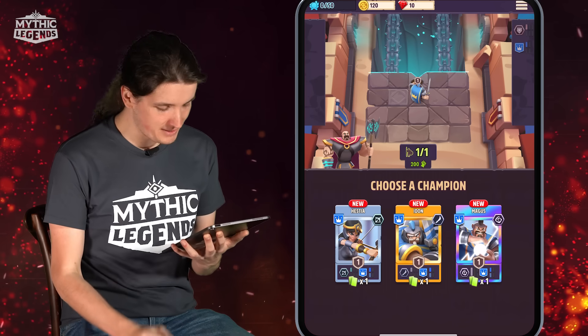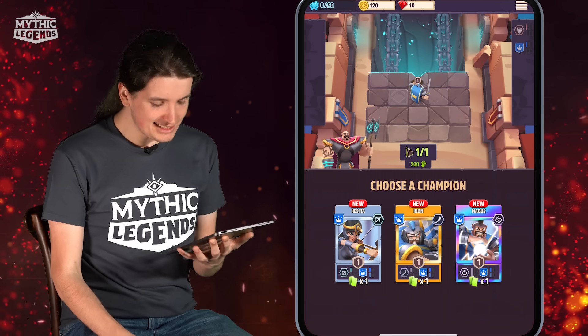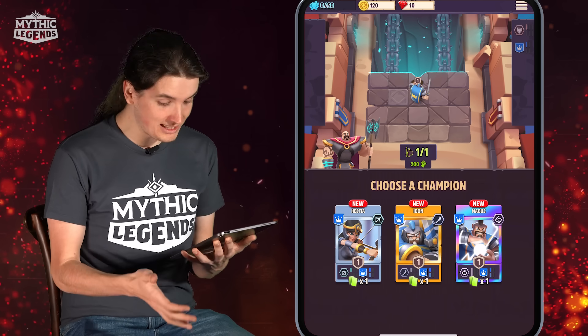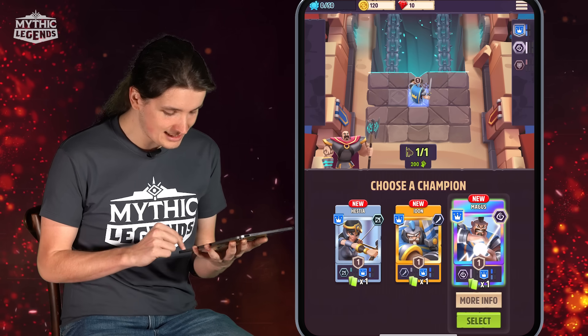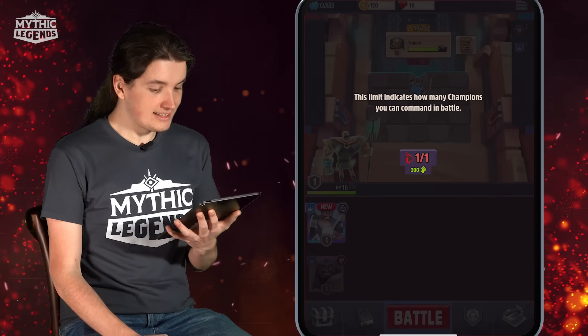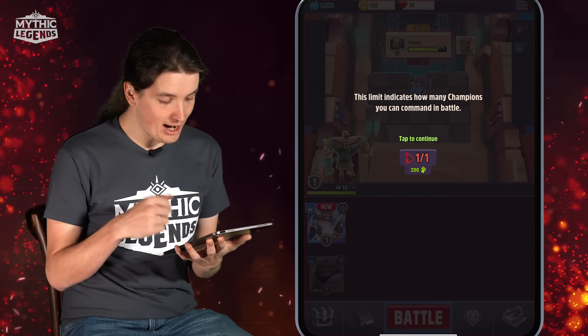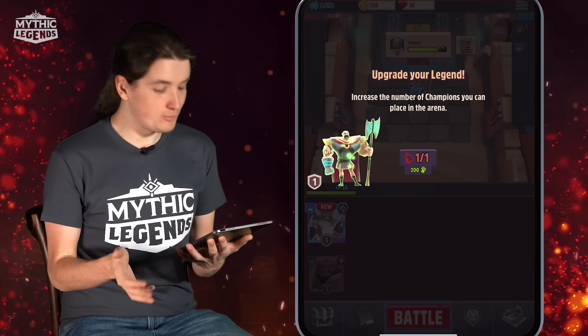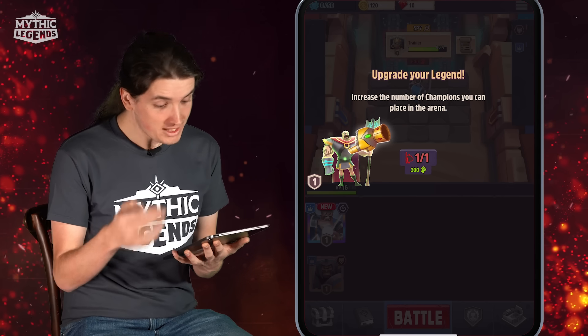We're given new champions. We can choose between Hestia, Idon, and Magus. I don't know much about them or what they do, but I like the look of Magus, so I'm just going to select him. The next part is seeing how I can place him on the board. Currently it says I have one champion on the board and can only use one, but we can change that.